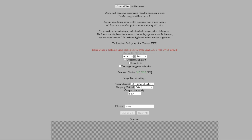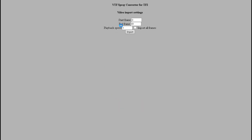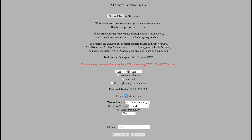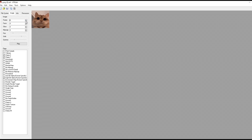Right now, go on Google, find any GIF, and go to VTF Spray Converter. I already have my GIF — it's just a silly cat. Import it; it'll auto-scale, which is pretty sweet. Then you just save it as a VTF, open it, and see the frames.